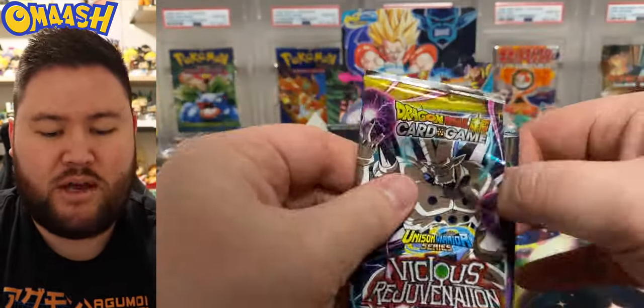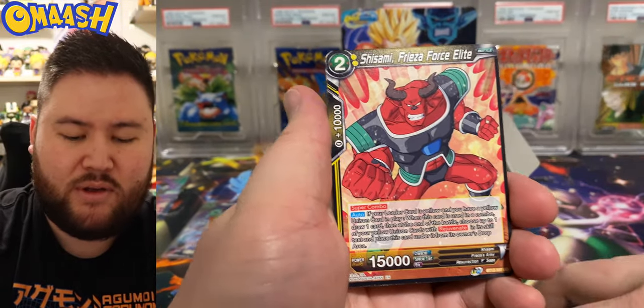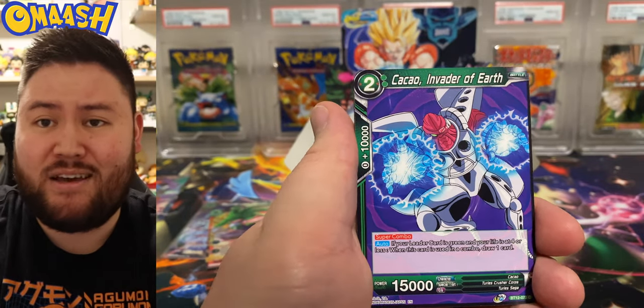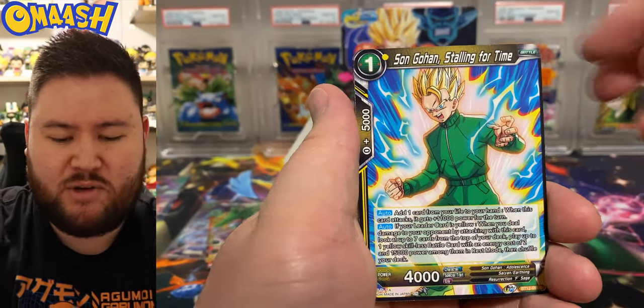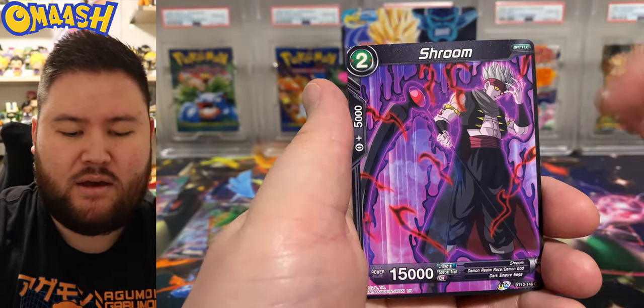There are a couple cool Piccolo special rares, so that'll be interesting to pull. Hopefully I pull — there's one where he's blasting a thing out of his mouth and Shenron is in the back. It looks amazing. Probably my number two special rare in this set. What was I saying? Oh yeah, TCG Player — you just never know.